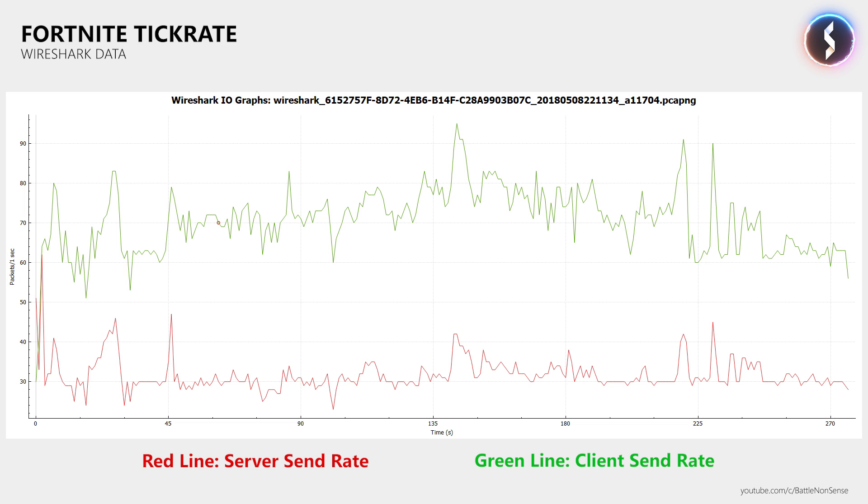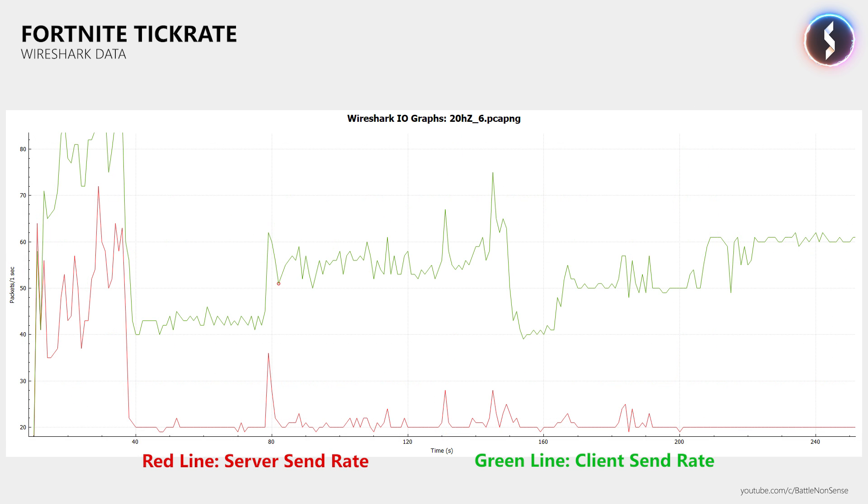I tried Solo, Duo, Squad, and Infinity Gauntlet mode, but after trying more than 25 different servers it became clear that, besides an occasional spike here and there, all servers were back at 20Hz. I guess the servers were never intended to run at more than 20Hz when the match began. Maybe there was a bug in the server build which caused the limit not to kick in, or maybe the servers were not configured correctly. But whatever caused this, it seems that Epic has fixed it now.